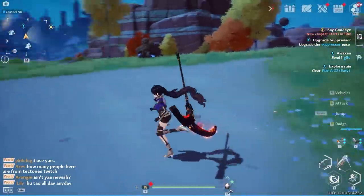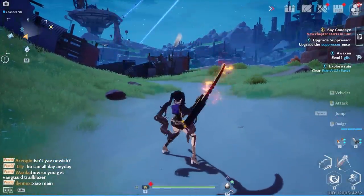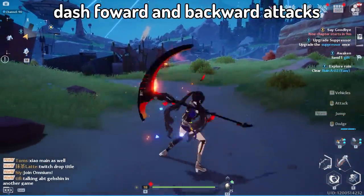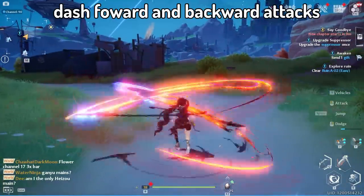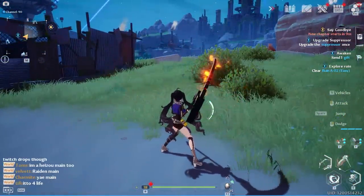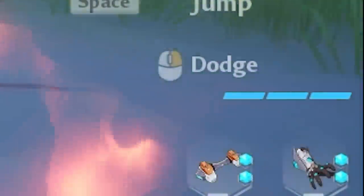Once you have your weapons equipped, you'll notice different types of attacks: normal attacks, charge attacks, and dodge/dash attacks on the ground. Once you jump in the air, your normal attacks change. You also have plunging attacks, which are generally stronger but consume stamina — and this stamina bar is separate from your dodging stamina bar. Each weapon has its own skill with a cooldown, comparable to your elemental skill in Genshin Impact.